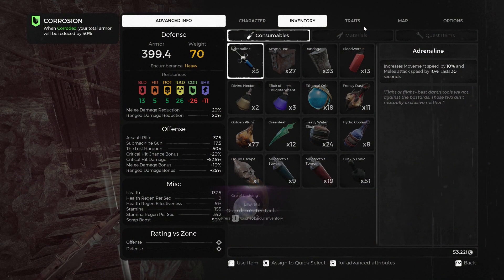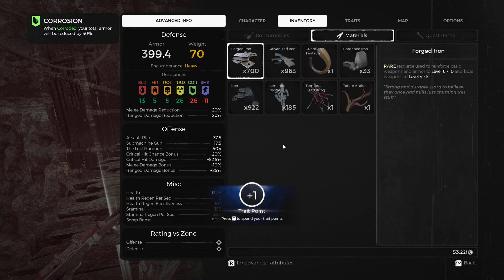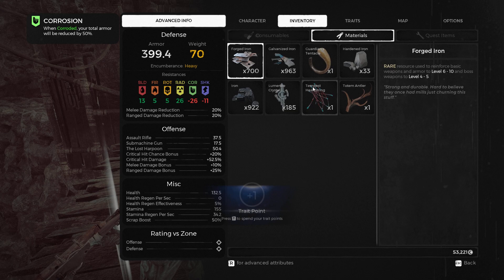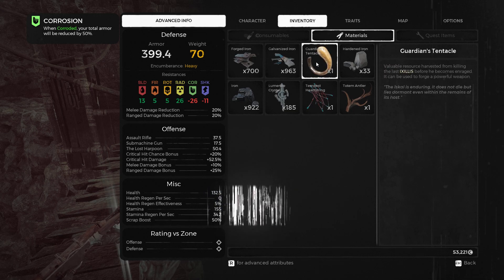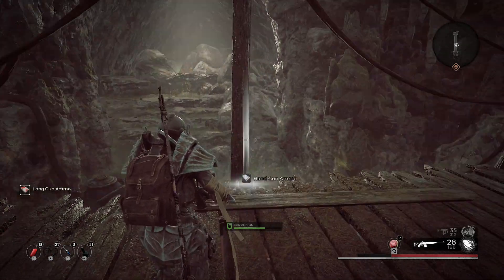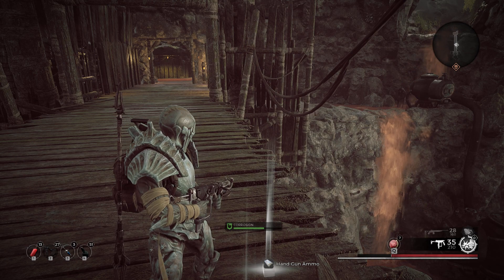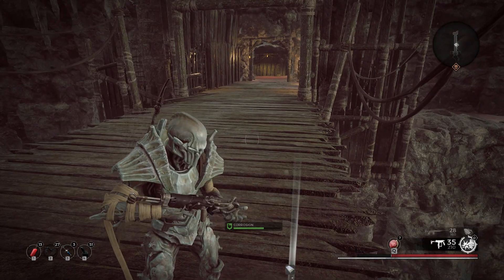So that was a little harder than I thought, but hey, we got it, right? It's the Guardian's tentacle. You have to kill them almost at the same time, which is a very hard thing. Other than that, you have to spread your DPS a lot. And with the turret, it seems to do the trick — turret and fire bullets, yeah.